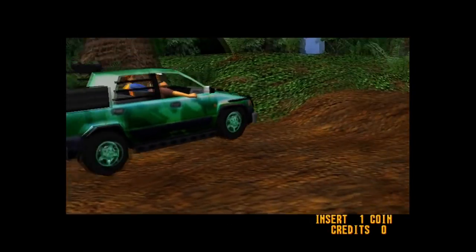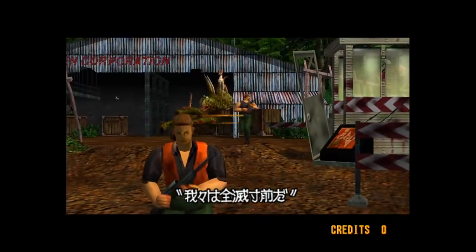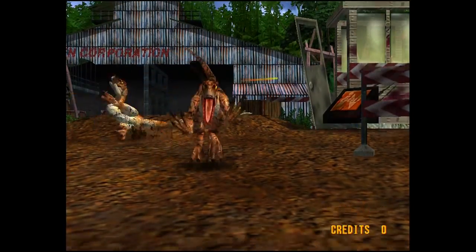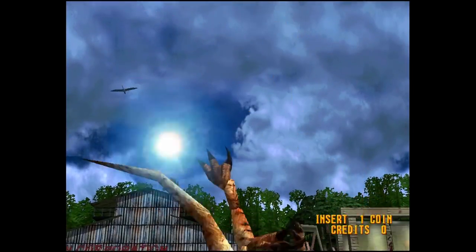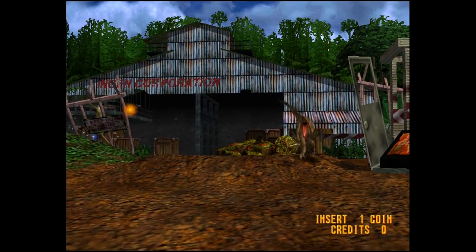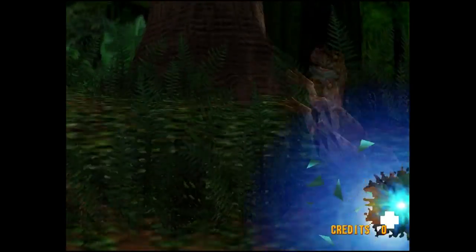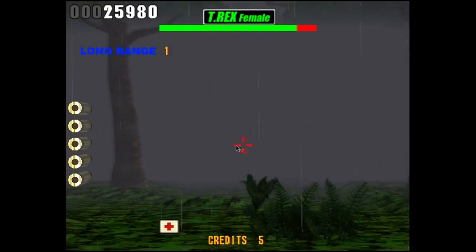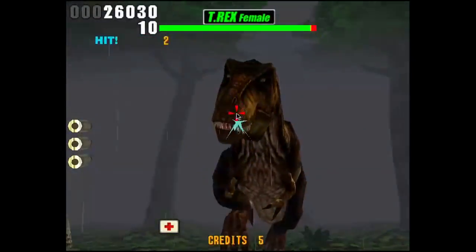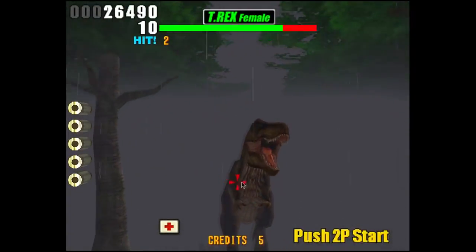The Lost World: Jurassic Park was a Model 3 rail shooter that was extremely popular in the arcade. The first game had been a System 32 Super Scaler, so the complete polygon overhaul really looked stunning when it was released — it was basically Virtua Cop with dinosaurs, but faster and far more difficult. The two-player mode was incredibly fun, and despite Sega having access to the home license, they chose to skip it entirely.